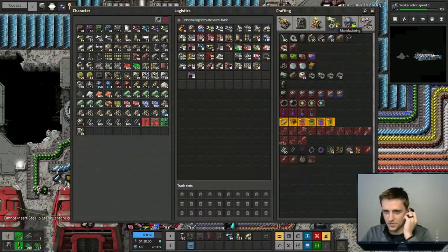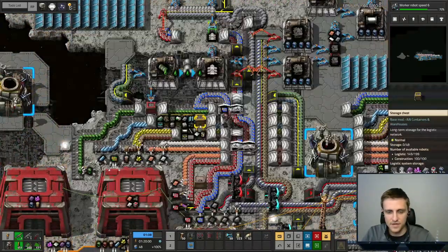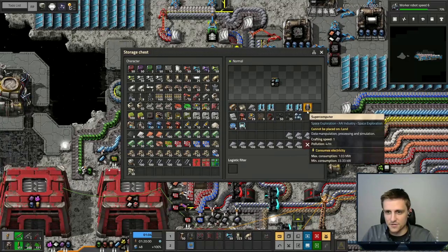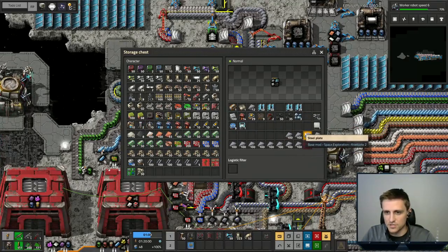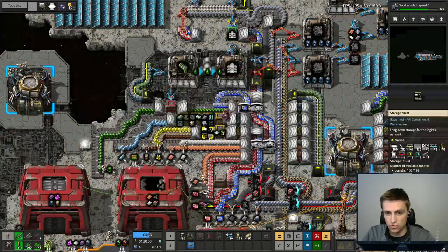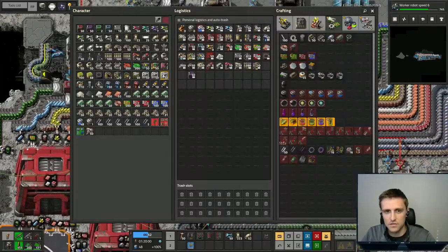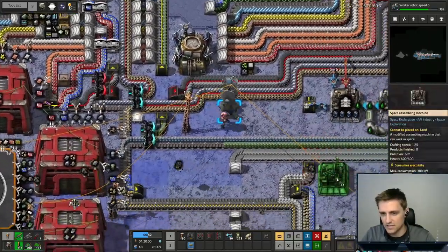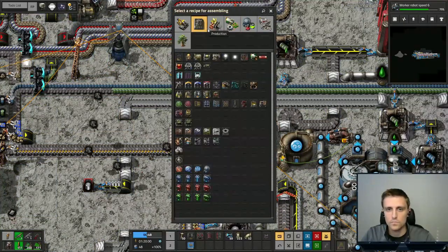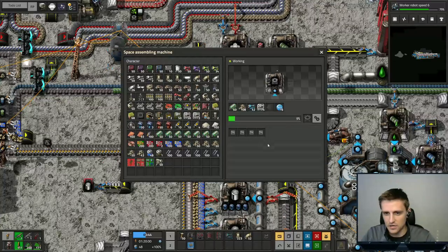So for this process — oh, we need hyper coolers, which I think we have to make in space manufacturing. And I did not see any space manufacturers. We also got some supercomputers there, which is good. I didn't see any space manufacturers, so I think we'll have to craft those. Let's get to crafting. Space manufacturing — we just need to turn it. There we go.